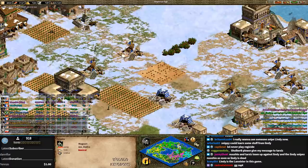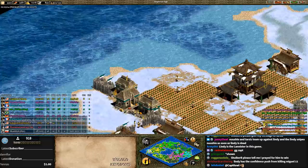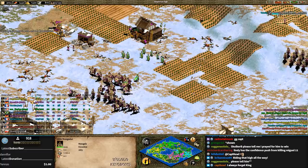Red was basically a freebie for Lindy to pad his stats, and then he took initiative versus yellow. Obviously there's a risk — if they sense it and would have been a strong ally, you're in trouble. But so far so good for Lindy. I don't think Lindy has ever won a community game with regicide diplomacy, so he'll probably want a victory. Lindy is the Lannister in this game.